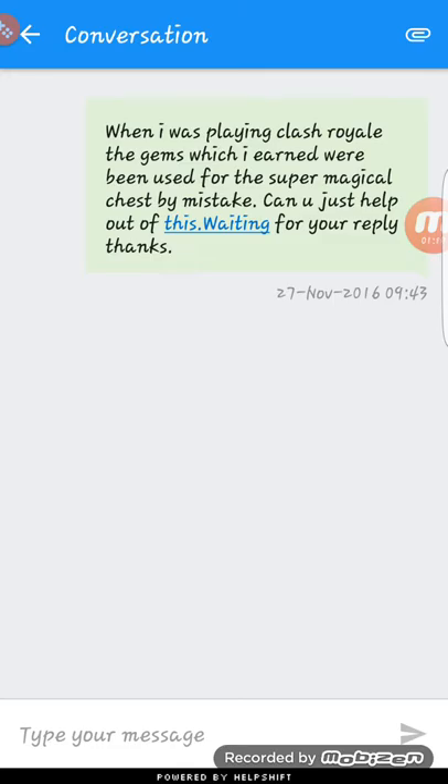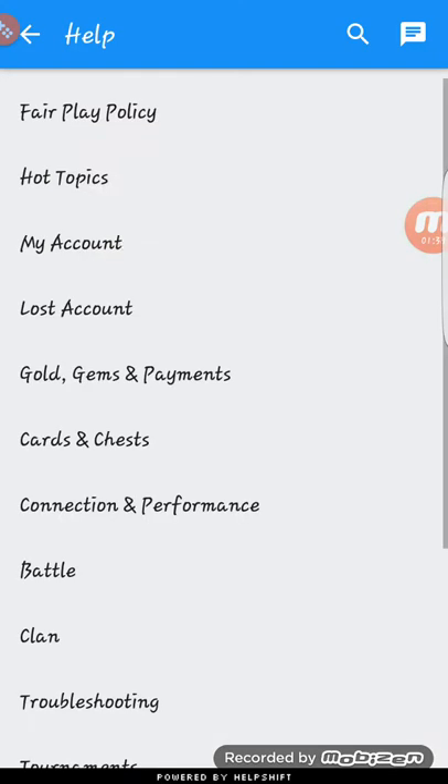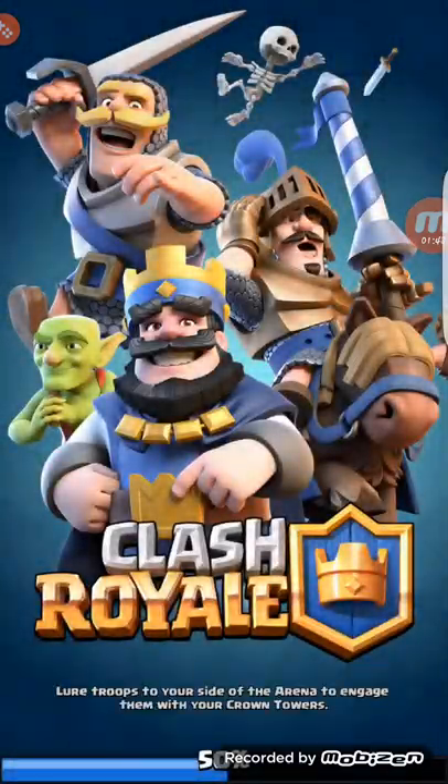You can write a message like this, saying you accidentally used your gems on a Super Magical Chest — it's 4,600 gems. You can change the message a bit, mentioning the magical treasure chest or the Super Magical Chest. The more gems you claim, the more you can get. I wrote this message — you can copy it down or take a screenshot.